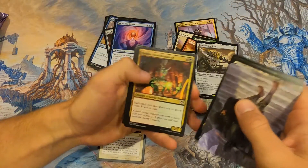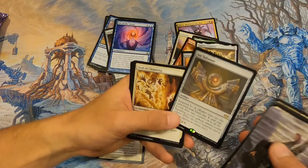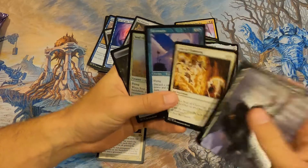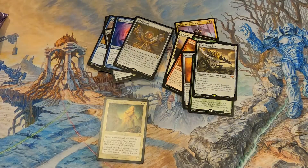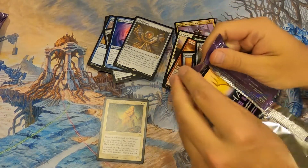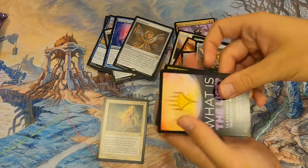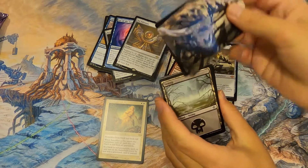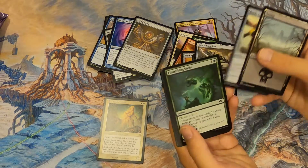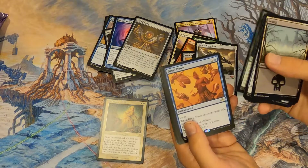We're frustrated — nearly every pack in the draft box had double rares. We should count the rares we get and compare to the draft box. Dress Down — another lame rare. I thought that was a foil but no. We only have about 10 packs left and we're on the struggle bus.